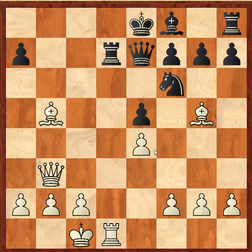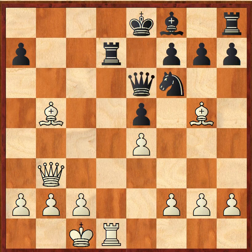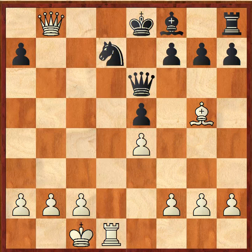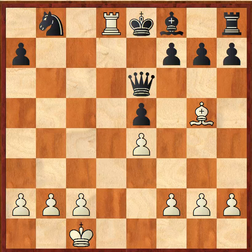After rook d1, we see that black simply does not have enough pieces developed to help defend his kingside. He tries queen e6 to trade off the queens and maybe buy some time, but Paul Morphy continues to press on. Knight takes d7, queen check — the only defense is to take the queen, then rook d8 checkmate.